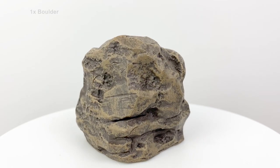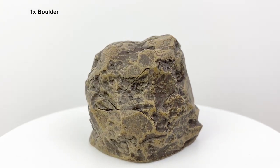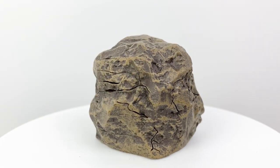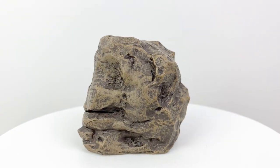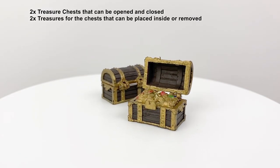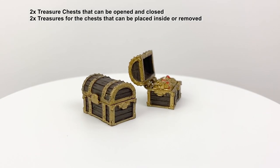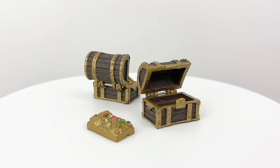There's also this giant boulder which you can use to block a cave entrance or cover up a trap door in the floor. You can't access the hollow interior of it, so don't think about hiding a kobold tribe up in there, but it's certainly a useful mini to have around. There are also two treasure chests which are functional and contain removable treasure piles. You could also use these little treasure piles to represent false bottoms to the chest if you want to be extra sneaky with your loot.